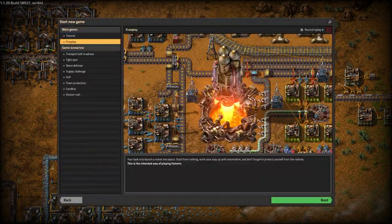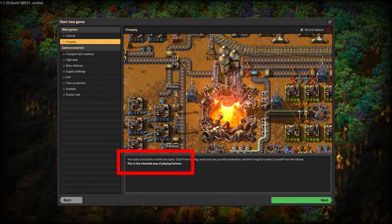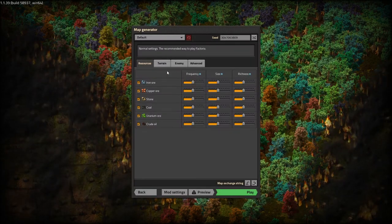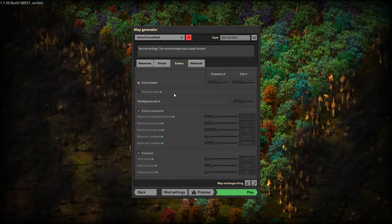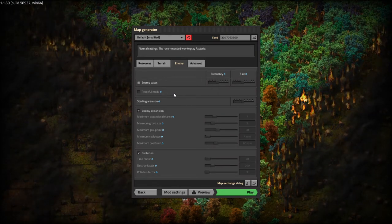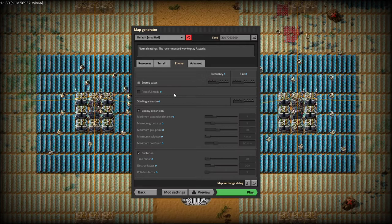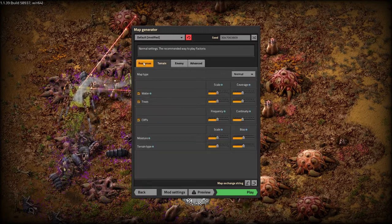Other than that we'll start a new game in Freeplay. This is the intended way of playing Factorio, just in case you are following along — you definitely want Freeplay, make sure it says 'intended way of playing Factorio.' I'm going to leave everything normal except I'm going to turn the enemies off, because I personally hate them and this series is going to go quite slowly since I'm going to be over-explaining basically everything.